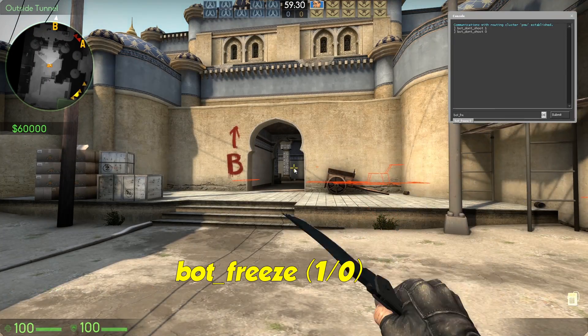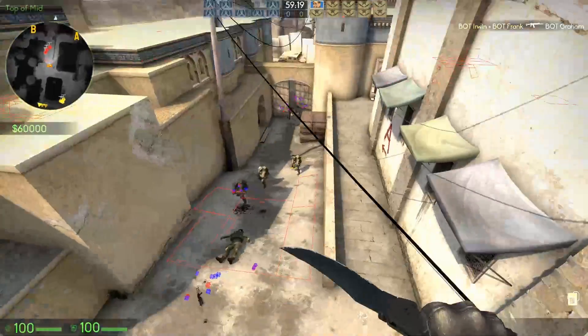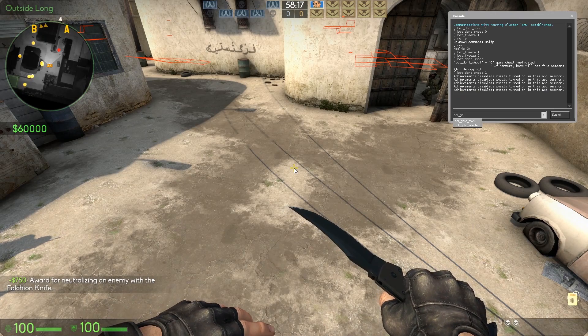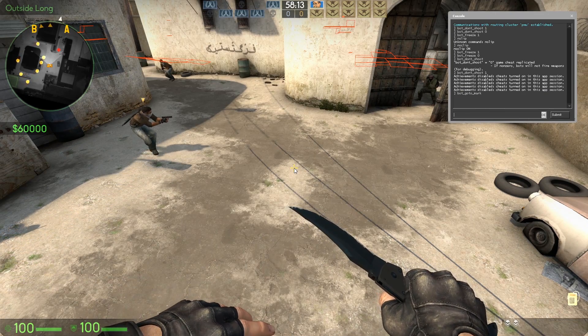Bot freeze 1 — they will stand still and do nothing until it is set to 0. Bot go to mark — this command will send the bot to the selected navigation area. This is useful to test navigation meshes.